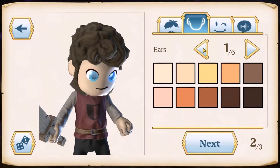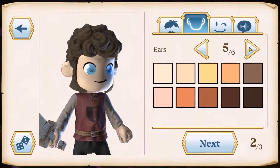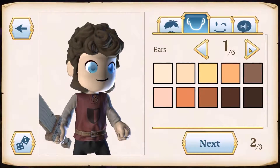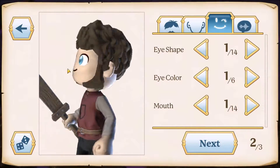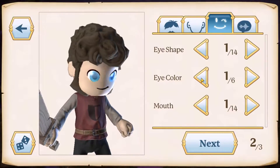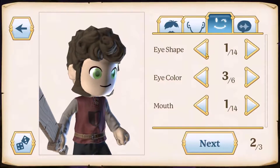Next up, ears. I will put default ears — you have these big ears available. It is funny. Now for eyes, I don't want my eye color to be blue, so I think green is good.